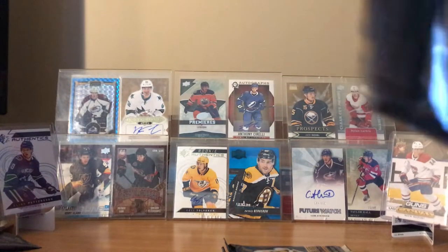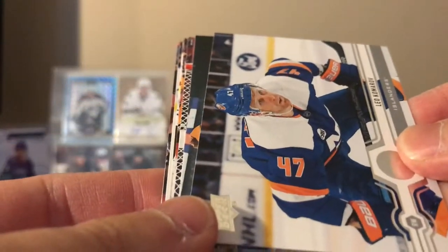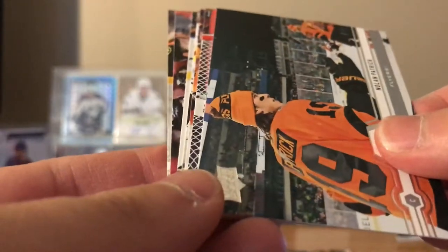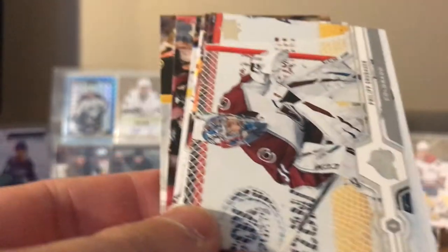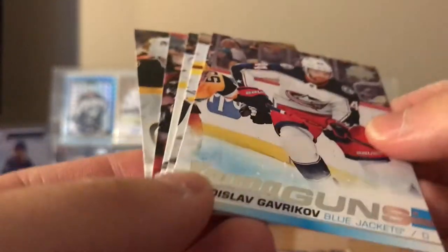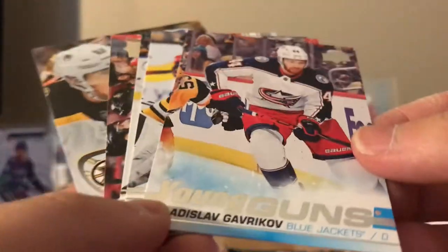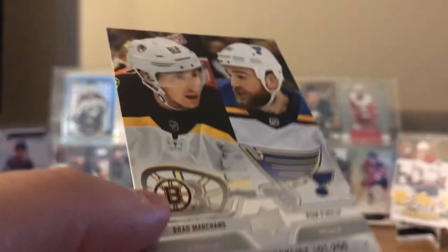Three packs left. Leo Komarov — not Nick Leddy. Nolan Patrick, he's out for a while still. Philip Grubauer. Young Guns: Vladislav Gavrikov. Okay, there are the six Young Guns. Tuukka Rask, Kolak Pozo, Mikael Boedker, and checklist.